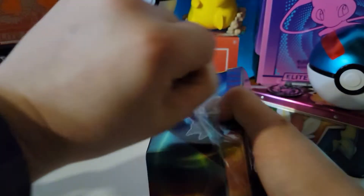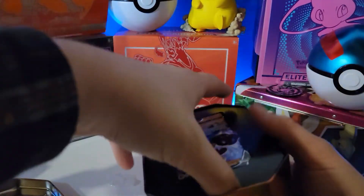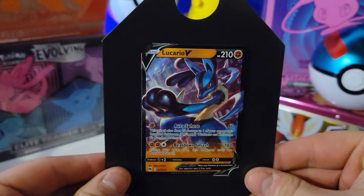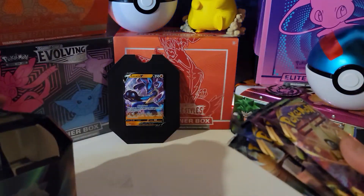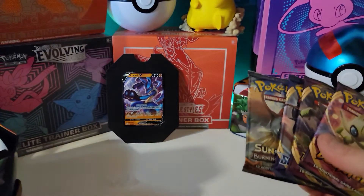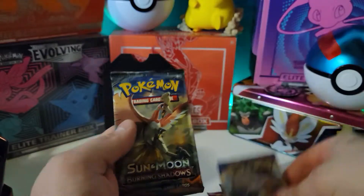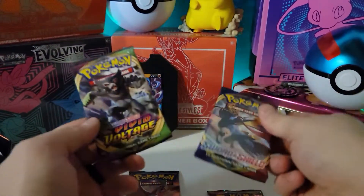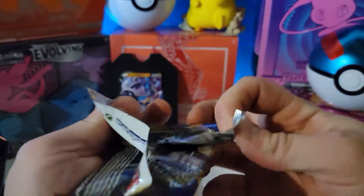In this tin there are three packs of cards. There's this cool Lucario card - not a promo, it's just the card you can pull, but they decided to give it out for promos. As it shows, there's a Galarian Slowbro tin as well. We got a Vivid Voltage, another Vivid Voltage, a Sword and Shield, and a Burning Shadows - that's a cool pack to have in here.